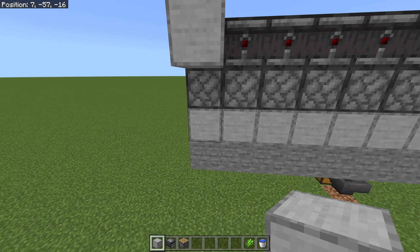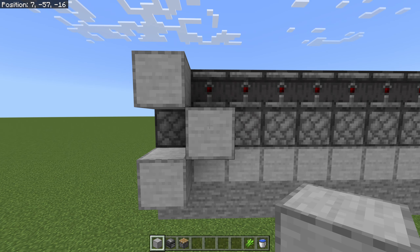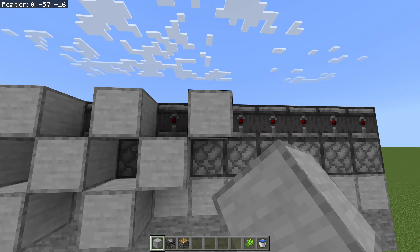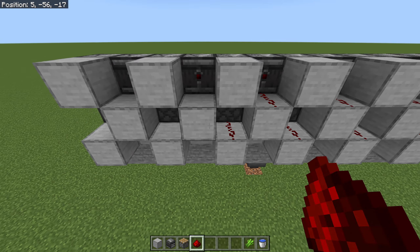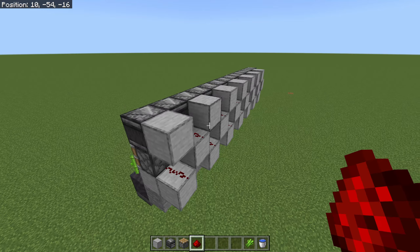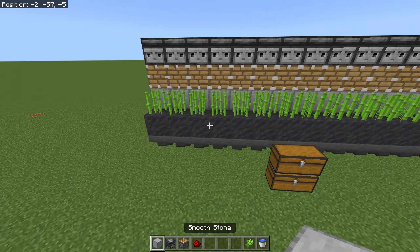Next you're going to alternate a little pattern here of solid blocks — put one up here by the back of the observer and one down below it with the gap in the middle. Beside that, put one against the piston. Do this pattern all the way across. Then we need some redstone dust to sit on the tops of these blocks, and as far as your redstone is concerned, that is it — it is incredibly simple.